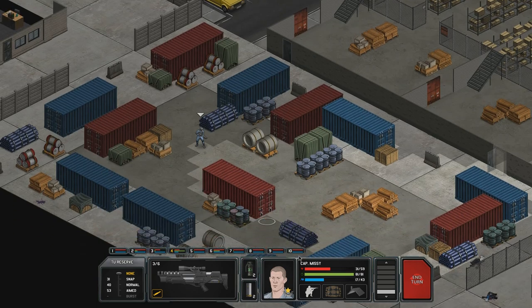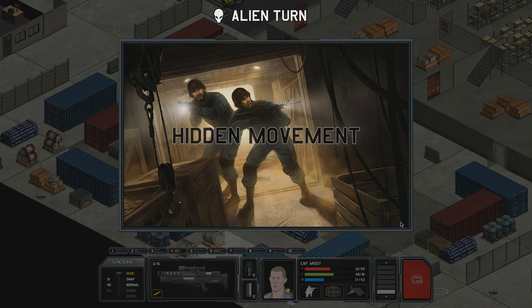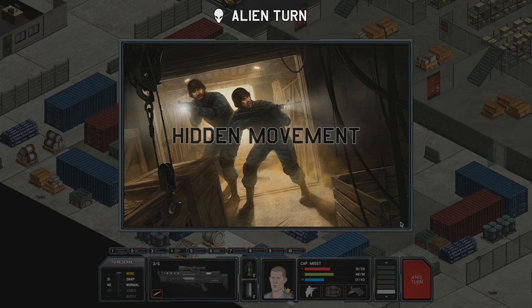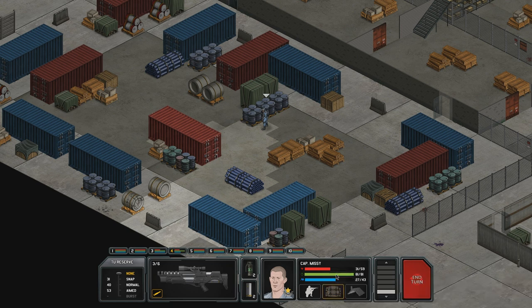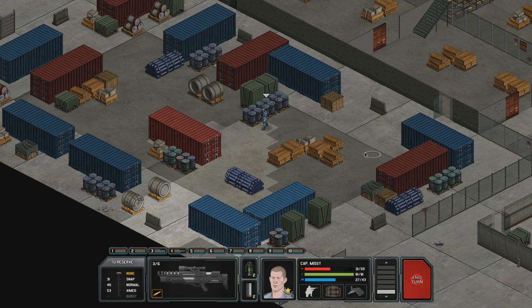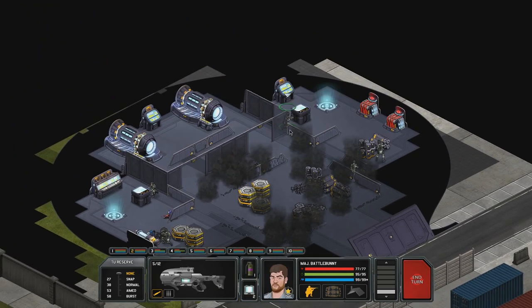Captain Missy, you just stay over here, take it easy. End the turn. Remember how I was saying that Psy attacks are either yes or no, and if they succeed they just work like suppression for morale? That's not actually true, because Captain Missy's morale went down more than half. It doesn't actually work that way - interesting.